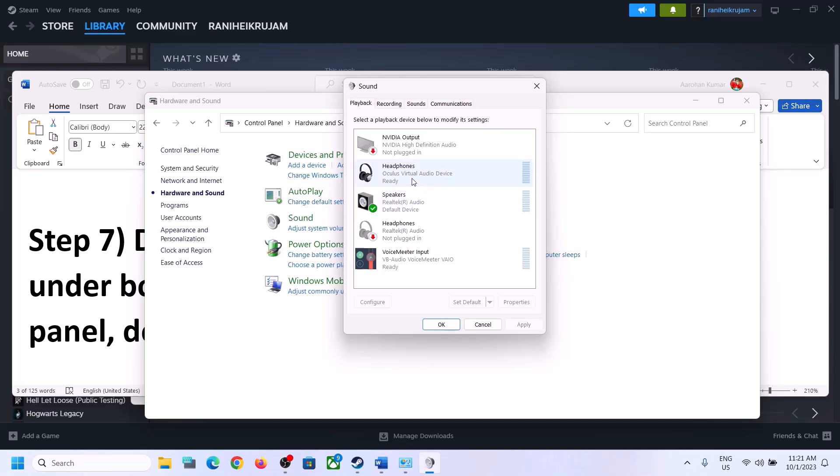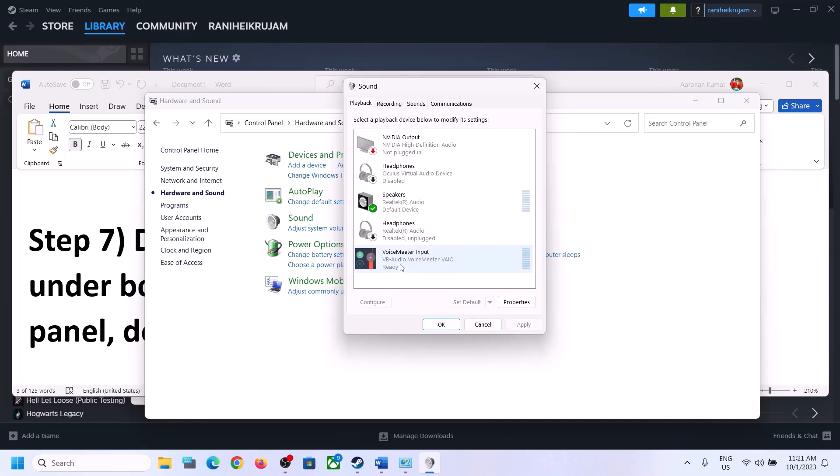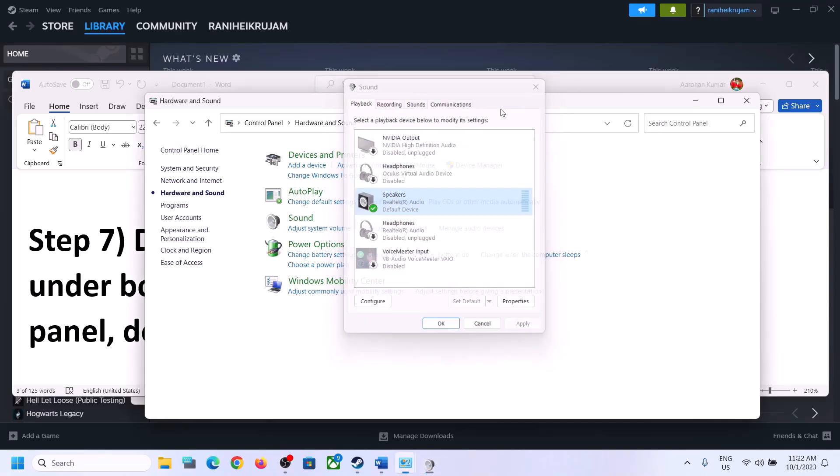Make sure only the device you want to use is enabled and the rest are disabled. For example, if you see Headphones or Oculus Virtual Audio Device, right-click and disable them. If you have VoiceMeter or NVIDIA output and you're not using them, disable those as well. Only the audio device you are using should be enabled.